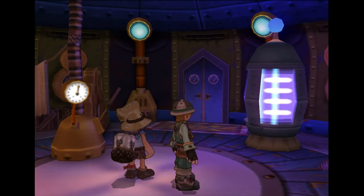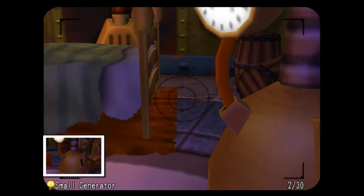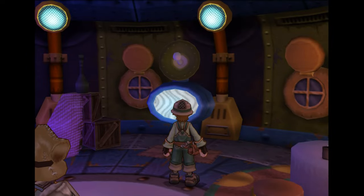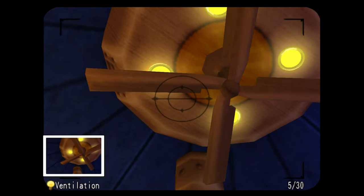Right now we're inside of an iron house. There are five photos to get. We need to get the egg-shaped transmitter, the small generator, the TV, the banana, and the ceiling fan, which is called ventilation.